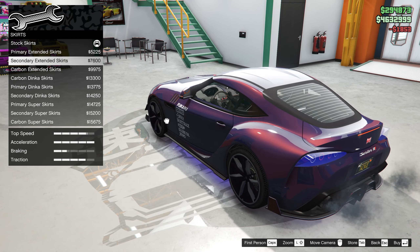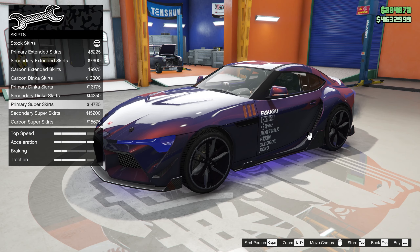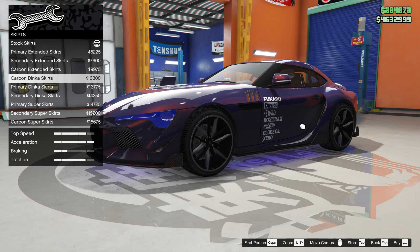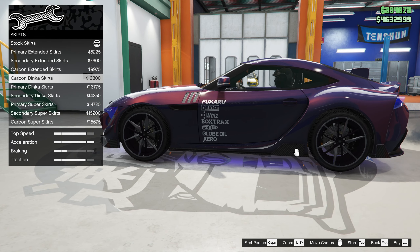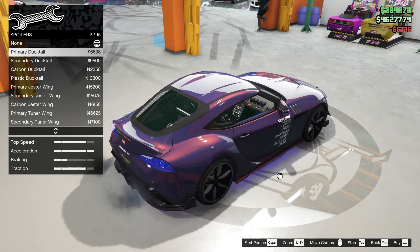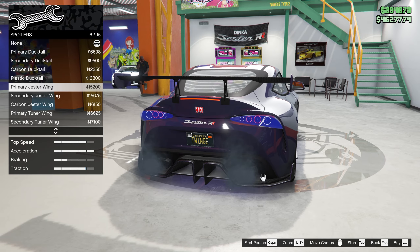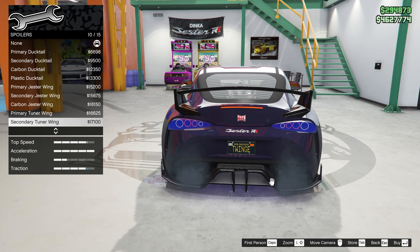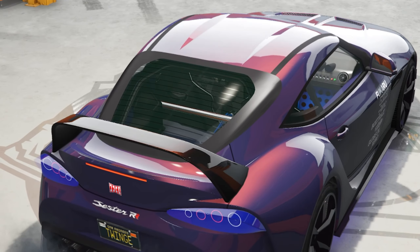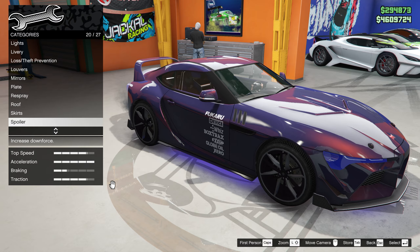Skirts — got some extended ones, secondary carbon. Dink skirts, secondary carbon, super. Those are too big. I'm just not a fan of how it looks there. Let's just do primary extended. Nice. Spoiler — the duck tails would look pretty nice. Big one could look cool too. I want to do this one — this one's always the best one. Or maybe this one, primary super wing. Supra wing! Garage spoiler kind of sick too. I think I definitely want that one.